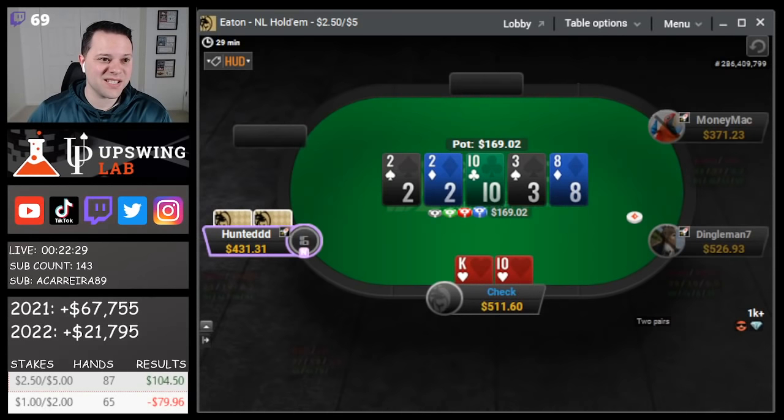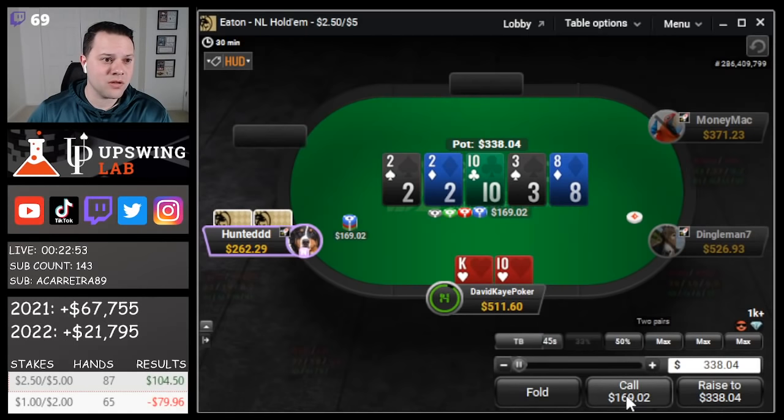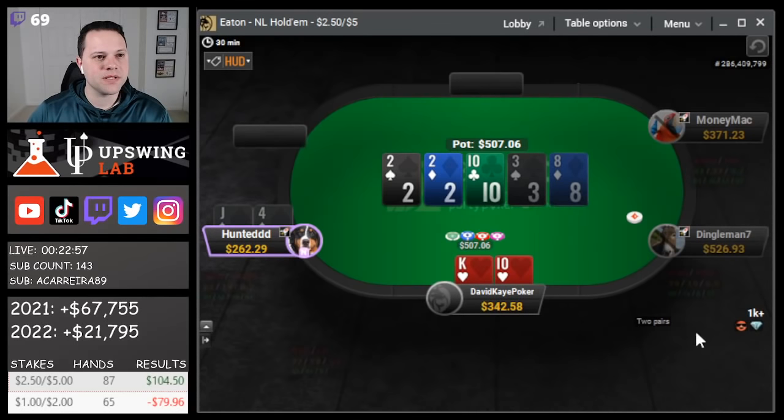Eight of diamonds is a good one. Once we take this line, we're probably calling. It gets pretty scary if we see huge sizes here, because he's definitely going to have 2x in range. If he starts overbetting, that's what he'd be repping. I think our hand's good enough where we have to call, especially with some draws missing. Pot-size is going to be a call. And we're good versus the missed spade draw — lucky for us, we didn't see a jack or a spade.